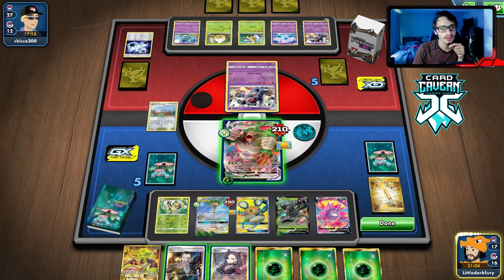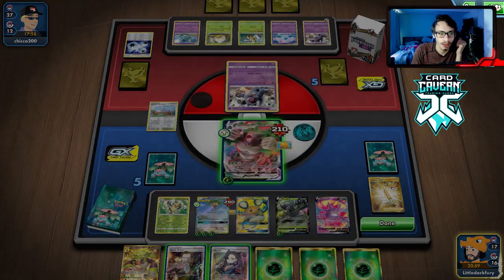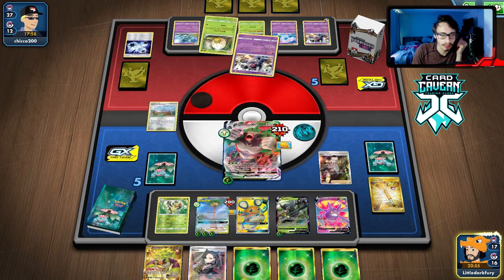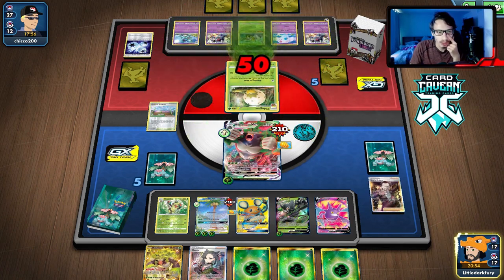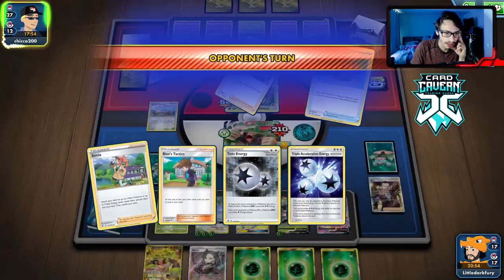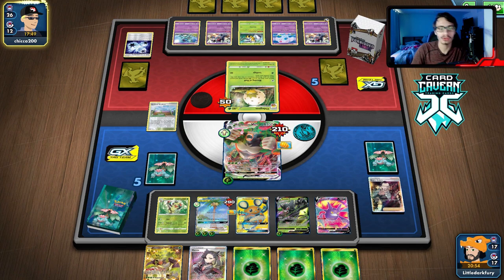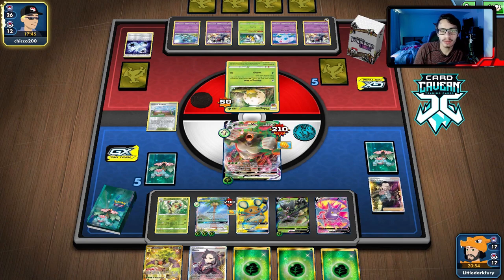We're already low on energy recovery cards. We could Boss, Marnie next turn, try to get a Switch and fully heal the Rillaboom. We've got to try to buy a turn — don't have much of a choice. We just need to hope he doesn't have a Switch Energy in hand. He has a four-card hand — he hit the nuts turn one, but we'll see.